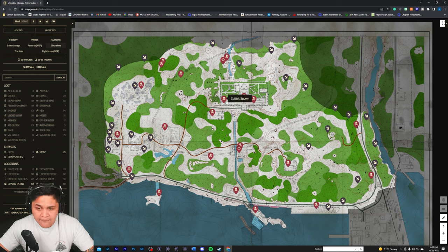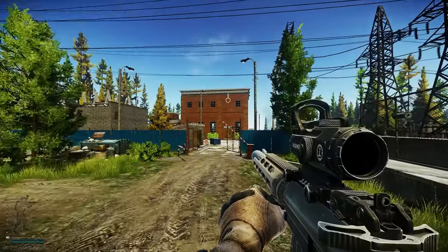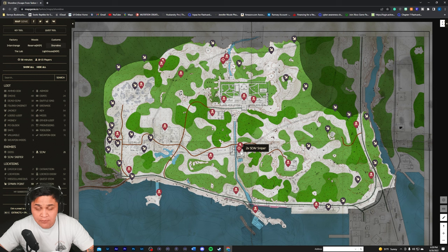After that spot, you're going to move down to some trees — to your left should be a little water canal running straight up to the ocean. Follow it all the way to the water treatment plant. There's going to be either one or two scavs on the roof, easy to take out, or one to three on the ground level. This is also a highly PVP area because people come here for the scavs, it's in the middle of the map, and players are trying to get to resort. I'd hide in a bush, take your shots, and then bounce out.